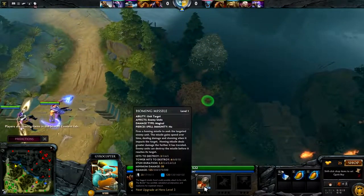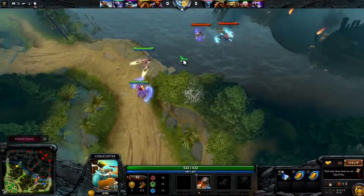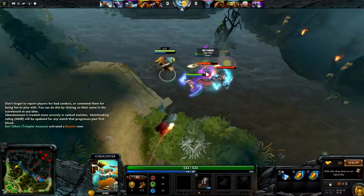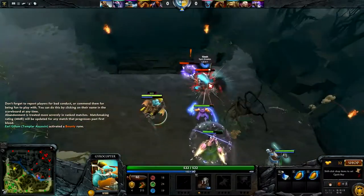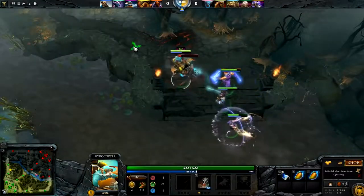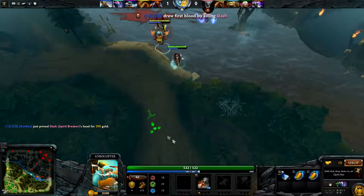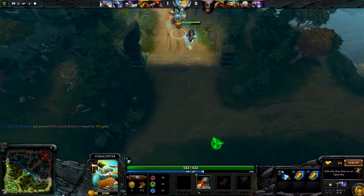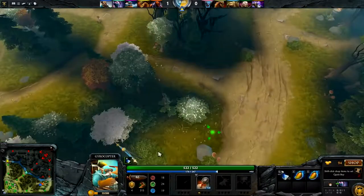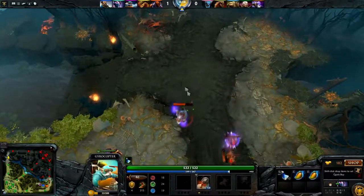We are going to be leveling our homing missile first. This is really going to boost our gameplay. We have a fucking dog-shit Spirit Breaker here. I don't know why they're going for the Dark Seer instead of the Spirit Breaker. This is why we have an ample amount of Clarity Potions - it's really going to allow us to keep up our mana regen in the lane.